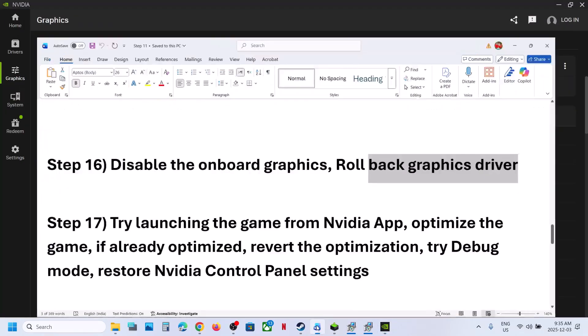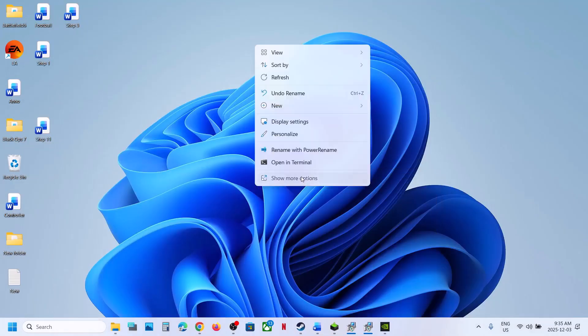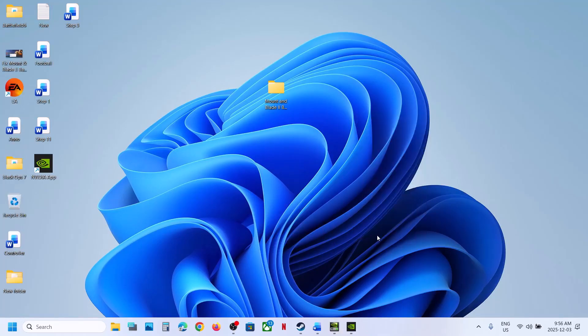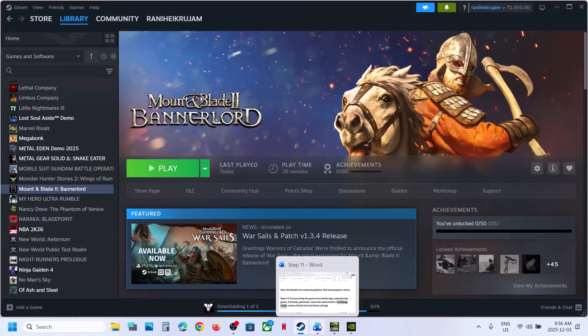If that does not work, try debug mode. Go to the desktop, right click, select Show More Options, and click on Nvidia Control Panel. Once it is open, go to Help and click Debug Mode — put a check on debug mode. Then relaunch the game and check.